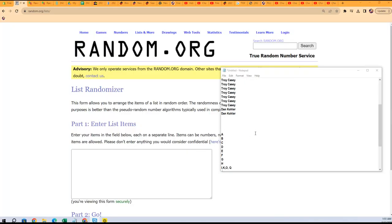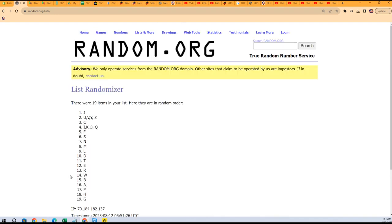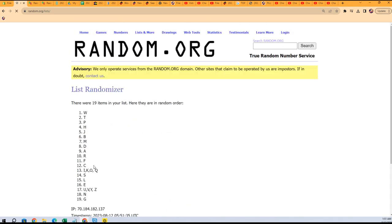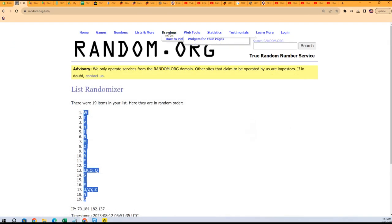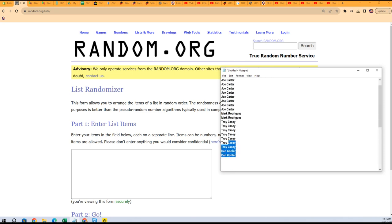All right, first thing we're going to do is shuffle the last name letters seven times. Here we go: one, two, three, four, five, six, and seven. We got G at the bottom, W is at the top. Gonna copy that list and paste it into our last name letter spreadsheet. We're going to do the same thing with the owner name — good luck guys.